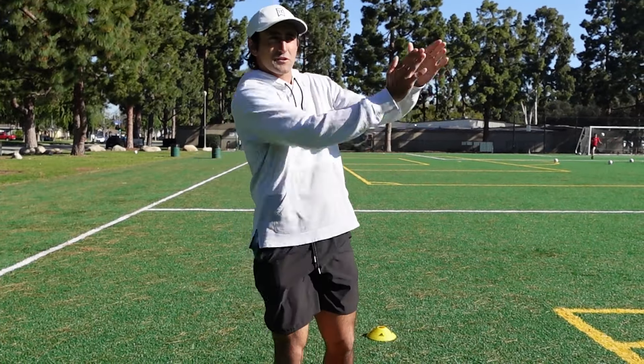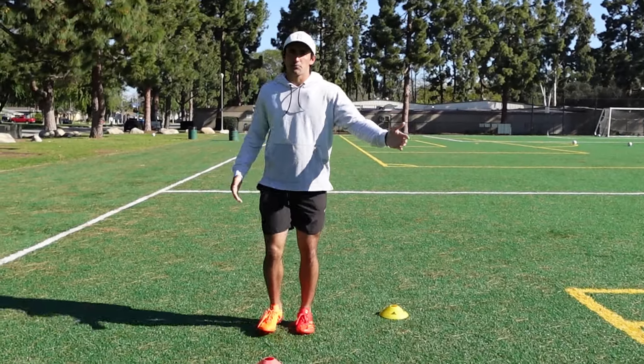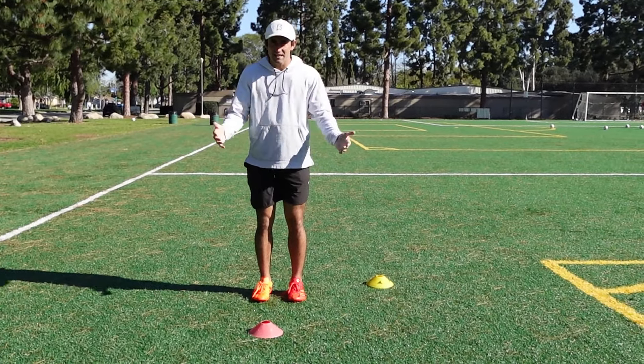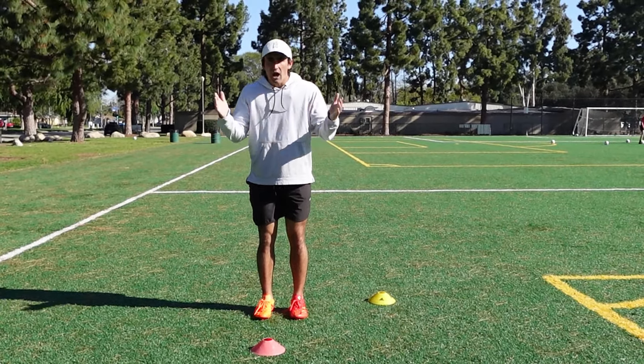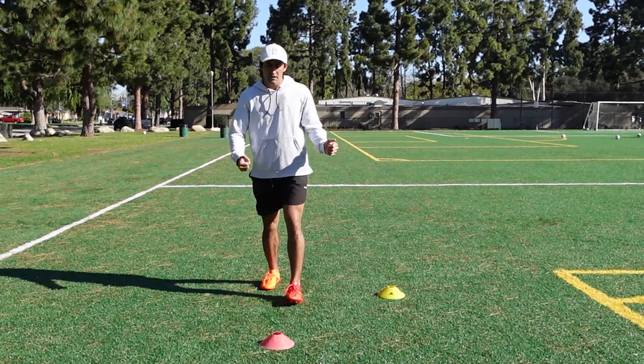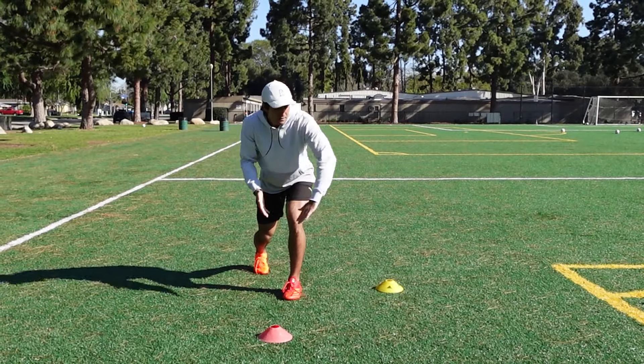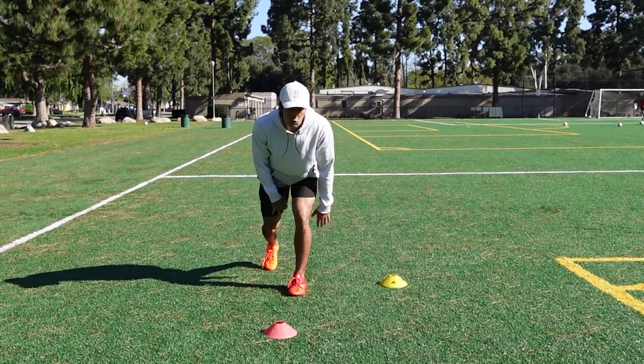The first release we're going over is something called a split release. We're going to use this yellow cone as my line of scrimmage and the red cone is going to replicate the DB who's in head up press. We're talking about when he's right up in your face, maybe two yards away head up press, and how you guys can structure your routes off of those looks. The first release is a split release.